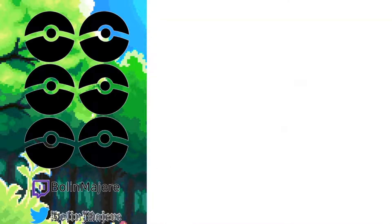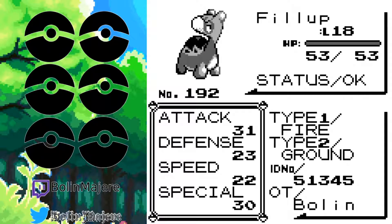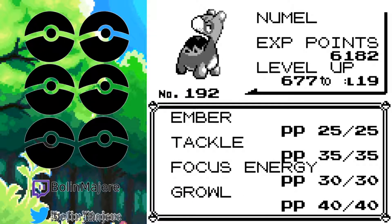Then we have Phillip. Phillip is actually doing a lot better now — better stats, he's a little bit bigger. We're about halfway there to getting him to evolve, if what I read was correct. So we got Focus Energy, Tackle, Ember. Focus Energy I'm not gonna mess with too much, especially since it's Gen 1. It's just not really my style. And Growl — we'll get rid of Growl in our good time.